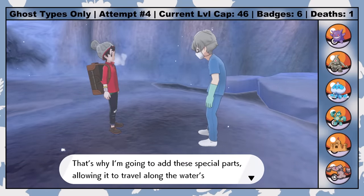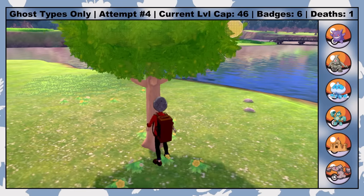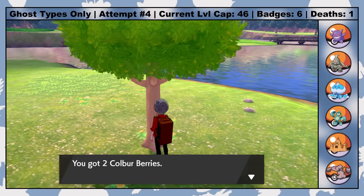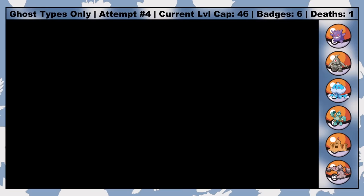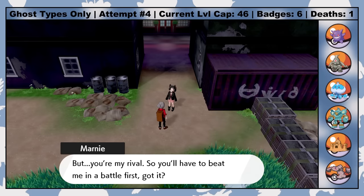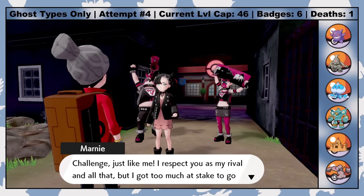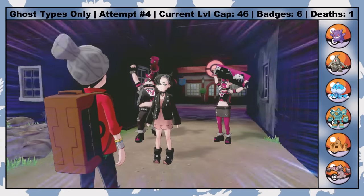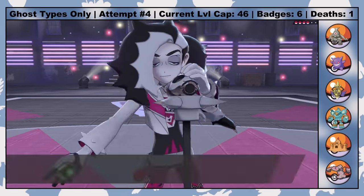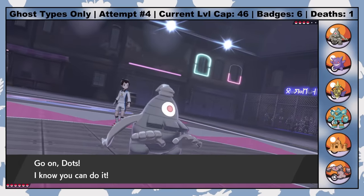The next stop is Spikemuth, where another battle with Marnie awaits, but given that this fight goes off without a hitch and we'll be fighting her again soon, let's skip to the next major fight — which is against her older brother Piers, who also specializes in Dark types. At the very least, the 7th Gym Leader Piers doesn't Dynamax. Instead, he has an Obstagoon that has maxed out HP and Defense EVs. First off is his Scrafty, which hits Dots with a Sand Attack. I decided that Dusclops is better off with an Eviolite than evolving into Dusknoir.